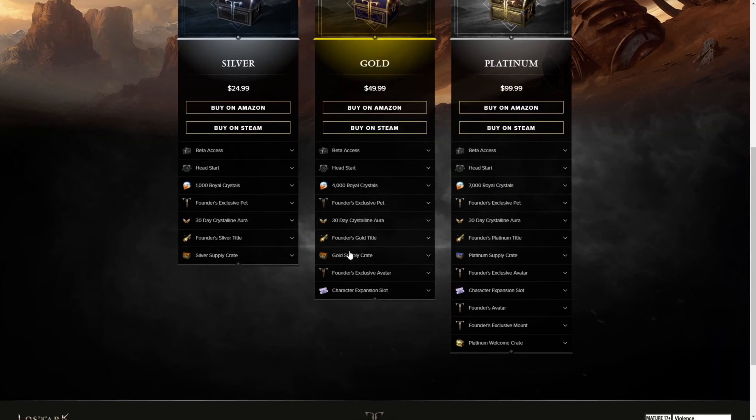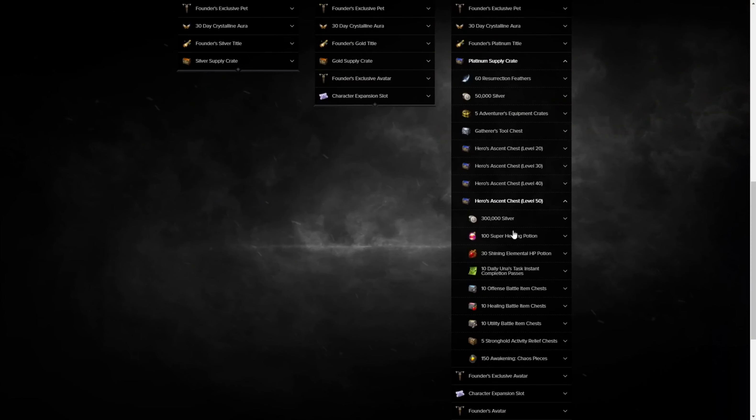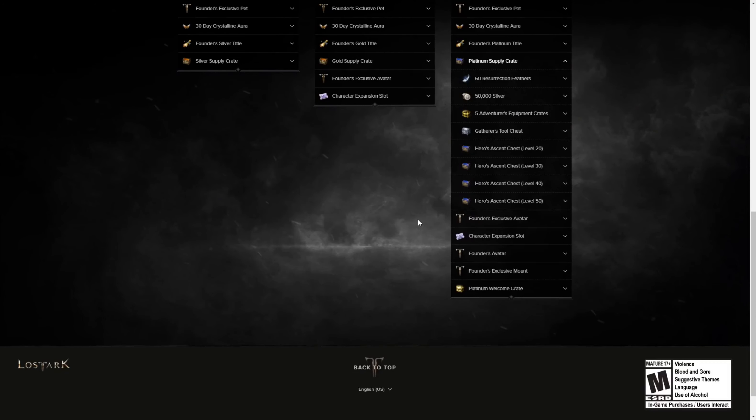Silver and Gold Supply crates are exactly the same — I don't know why they even name it different. Platinum gives you a lot more on level 50, including all of these things, plus 150 extra charges for your ultimate ability. You get 30 at level 50 — pretty cool.